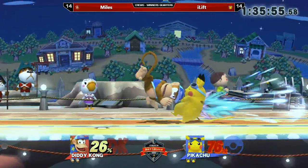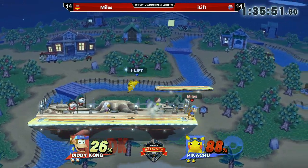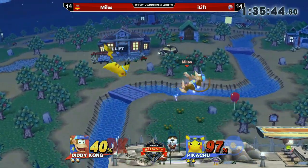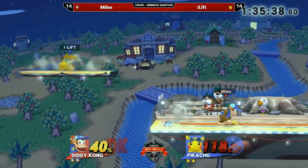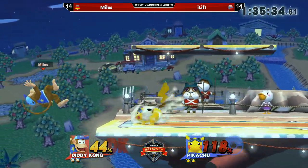Nice combos here from Miles, really getting the advantage with the banana. Again with a high percentage lead — but as we saw in the first stock, that doesn't really mean anything if you can't secure the kill. He has to kill because he pretty quickly loses his range — rage. That means he probably lived a bit longer than last time.